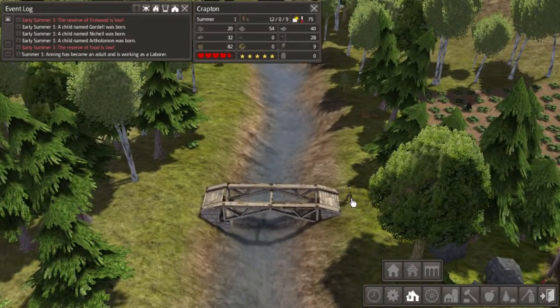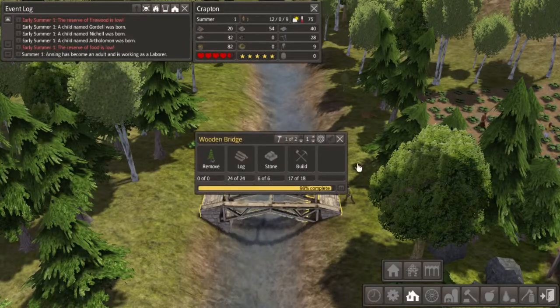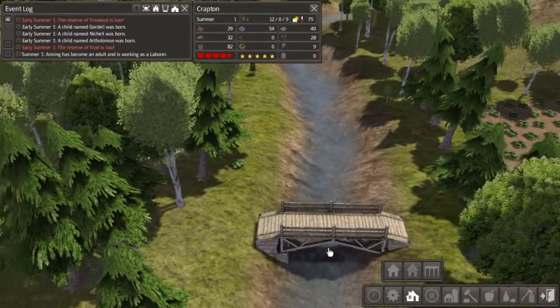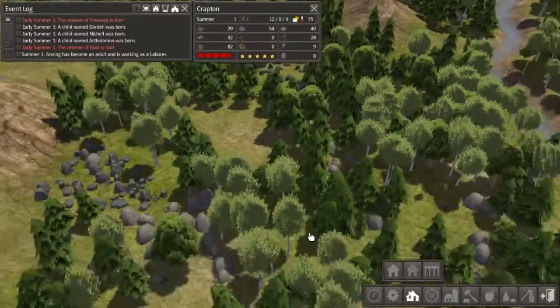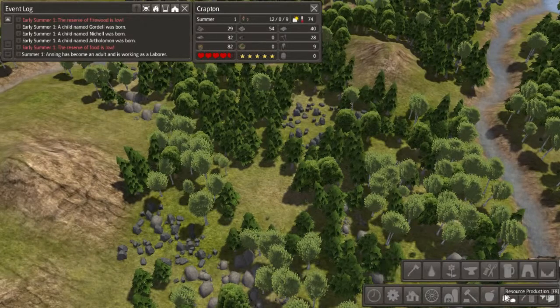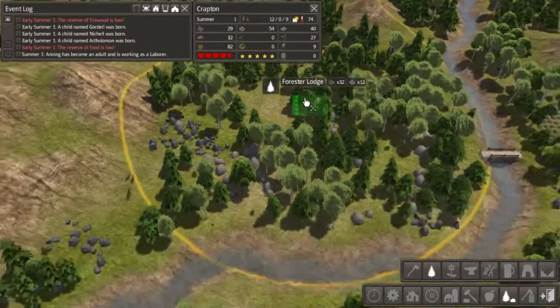Why is he sawing it? Come on, almost done. There we go — a nice little bridge! Now I can build a forester right about here, to help get us all the logs we need. That big circle is where stuff will be planted as well as harvested.